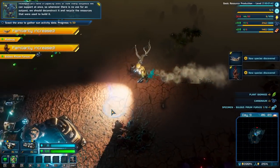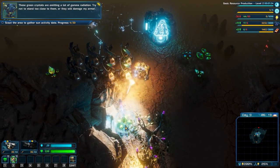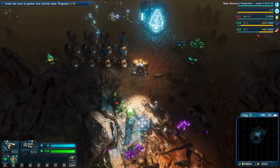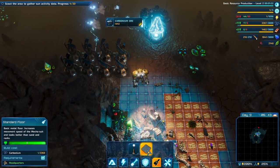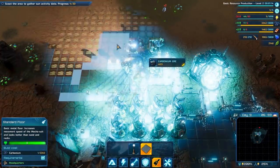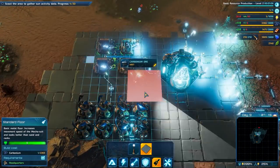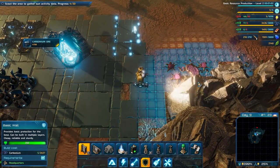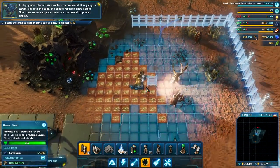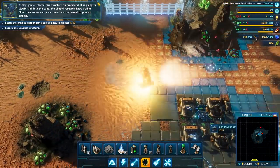We can construct a network of such outposts around the planet to build up our economy - it's the only way to acquire enough resources to construct the rift station and all of its components. Be mindful of where we place these buildings though - our headquarters have a capacity limit of how many outposts we can support at once, so whenever there's no use for an outpost we should deconstruct it and recycle the resources. These green crystals are emitting a lot of gamma radiation - try not to stand too close or they will damage my armor. Can I pave this area? Looks like I can pave some of it but not the crystals - that's a tragedy.